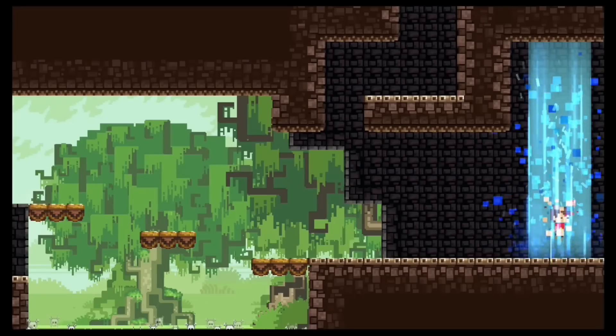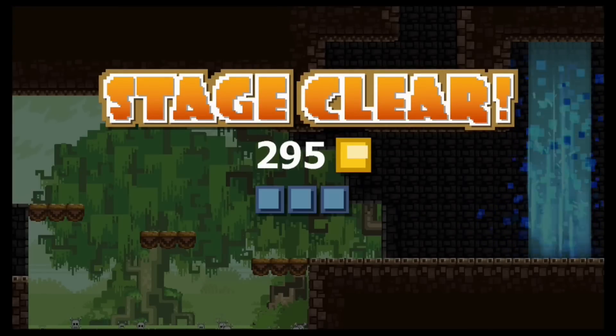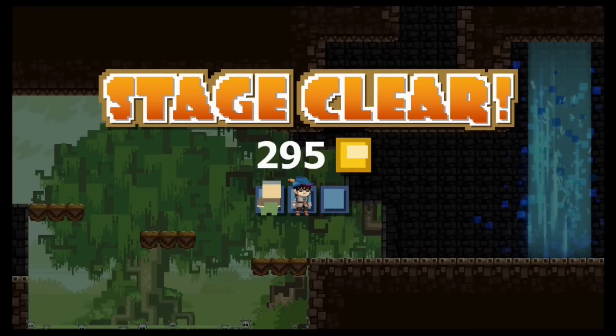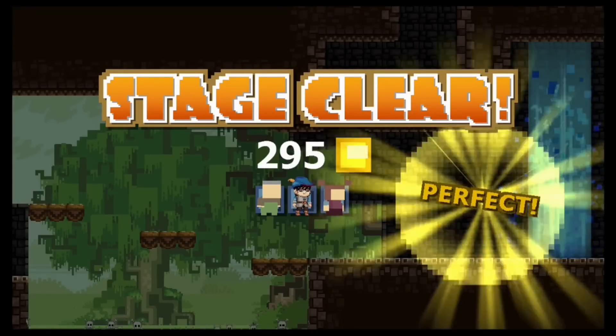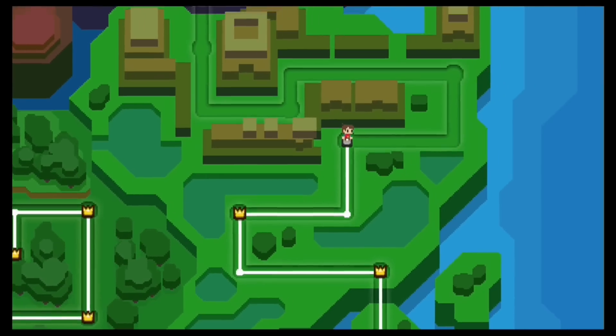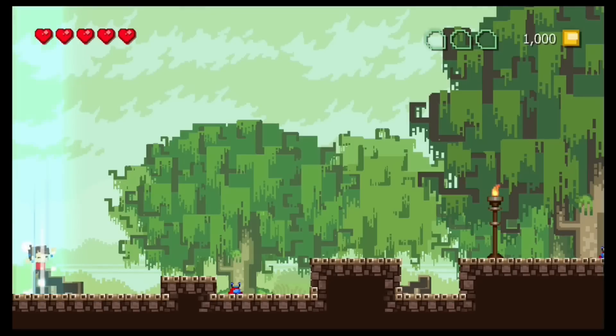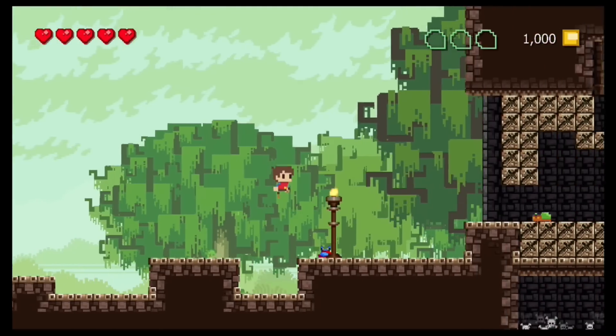And that's a wrap for that level. Stage clear! 1, 2, 3 — perfect! That opens up the next area — Swamp 2-5. Let's not waste any more time, let's proceed. We're gonna skip the loading screen, and our adventures in this temple in the swamp continue — yeah, there's some Indiana Jones-level stuff right here.